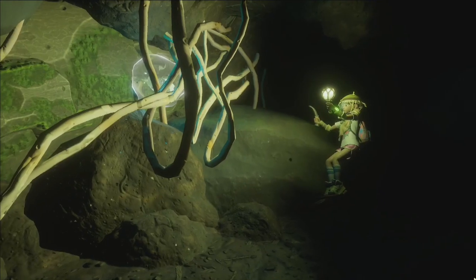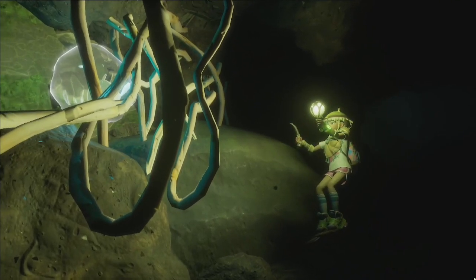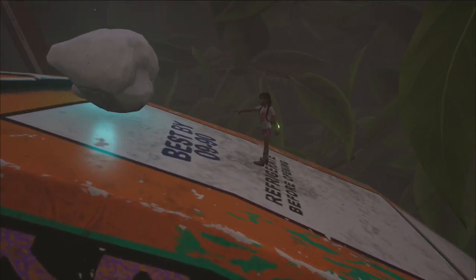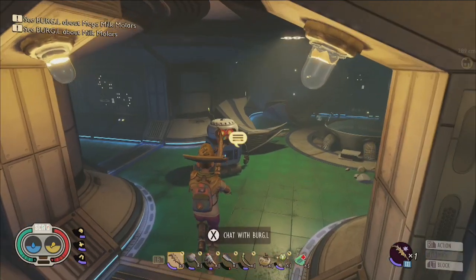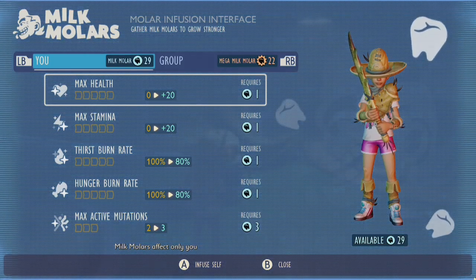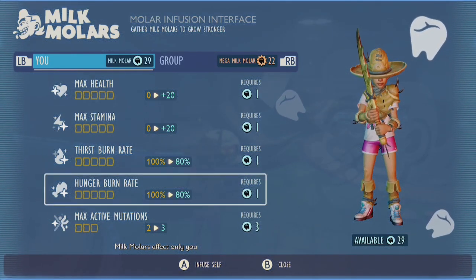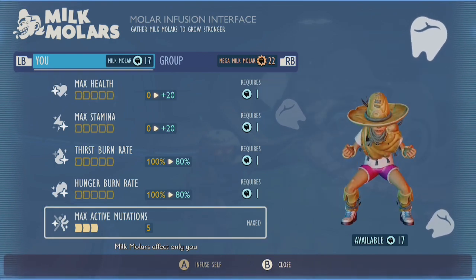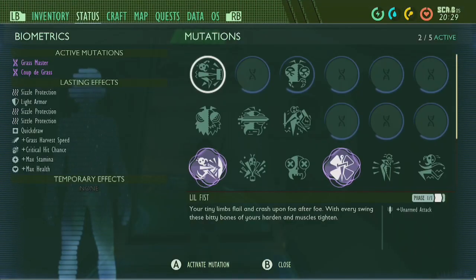At some point in the future we're likely to get additional milk molars to further boost our player stats. That being said, if you want to allocate every last milky molar into powering up your player right now, then I first recommend maxing out your mutations using 12 regular milk molars.